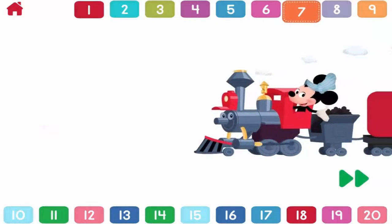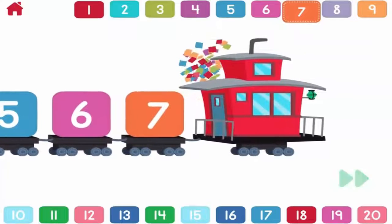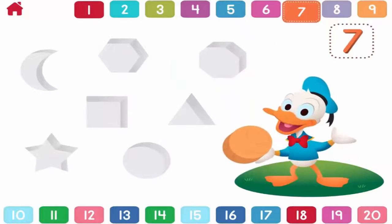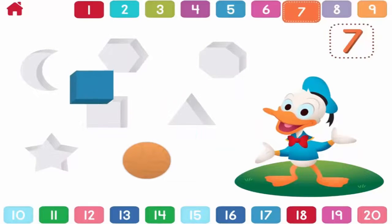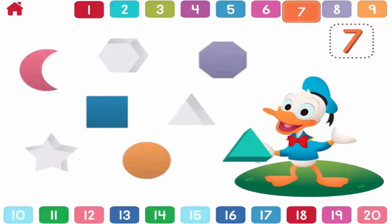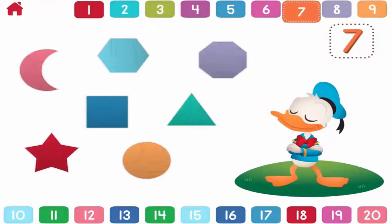Let's count to seven. One, two, three, four, five, six, seven. Seven! Can you help Donald put seven shapes in place? One. Two. Three. Four. Five. Six. Seven! Spectacular! You placed all seven shapes.